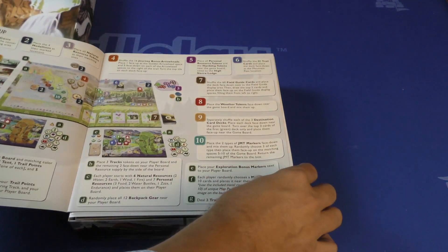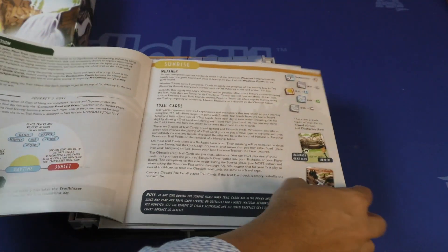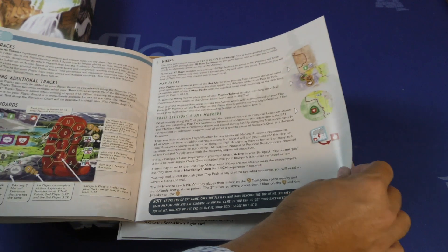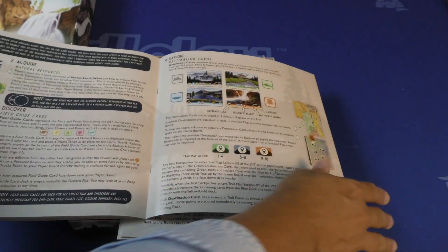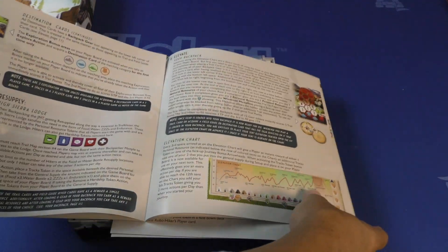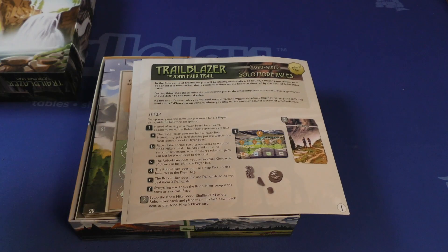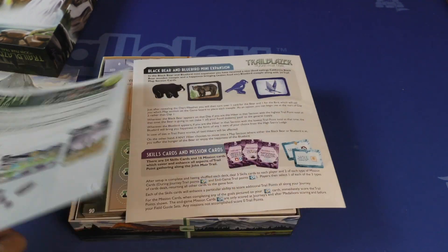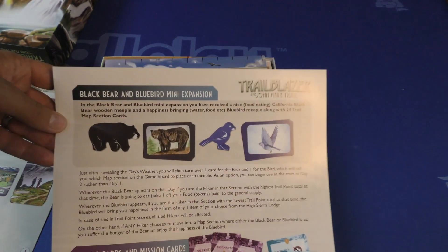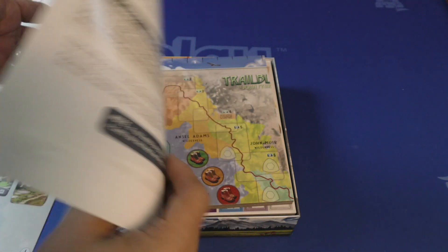Take a look at the rule book — nice big text, I like that. I like when they do a good size rulebook with really good size font in there. Then we got some solo rules here. Looks like there's a mini expansion: black bear and blue bird — two opposite ends of the spectrum.